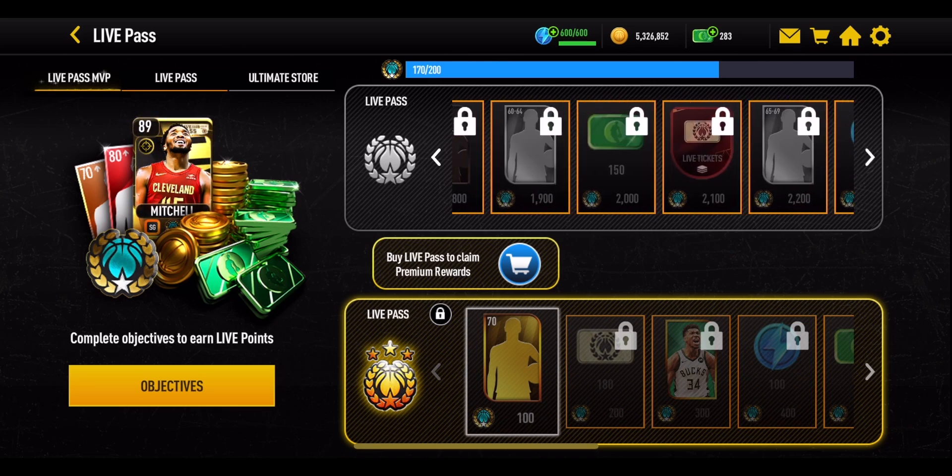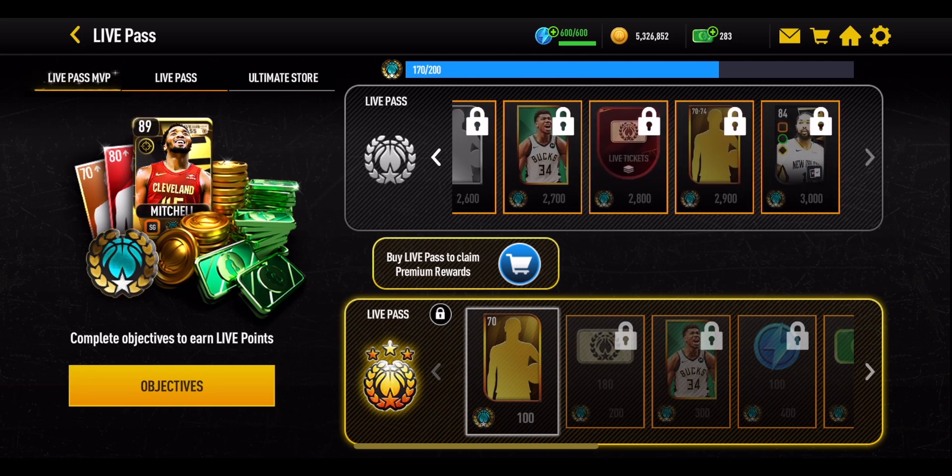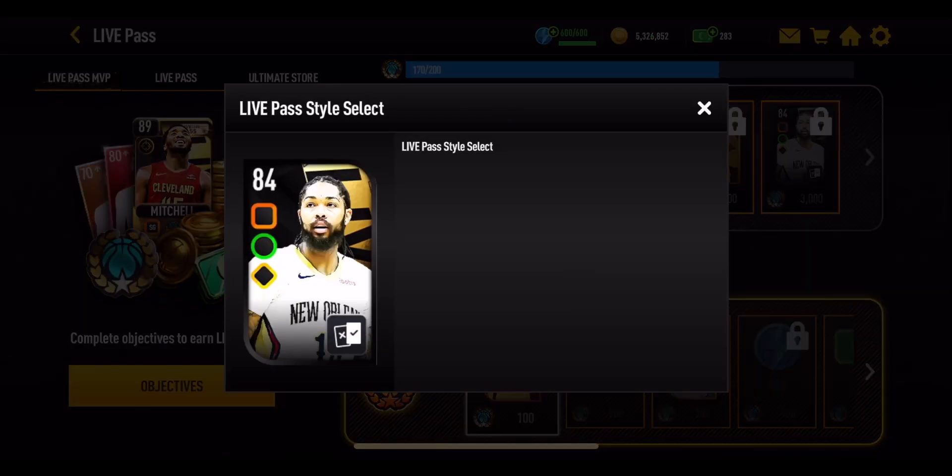There's really no way of telling what the boost will be until someone posts it on Discord or someone gets it already. But for the first month, there is going to be that rebounding boost, as confirmed by RisingPhoenix1 on the official EA Discord server. The Grandmaster for the standard Live Pass is going to be this 84 overall Brandon Ingram.